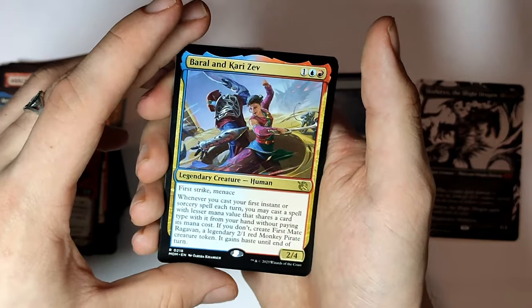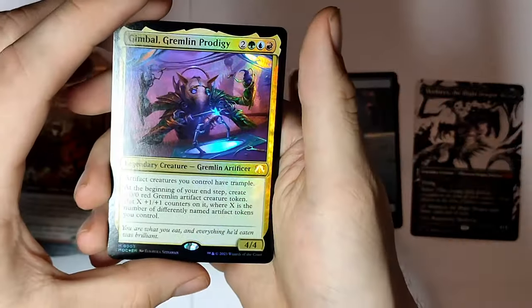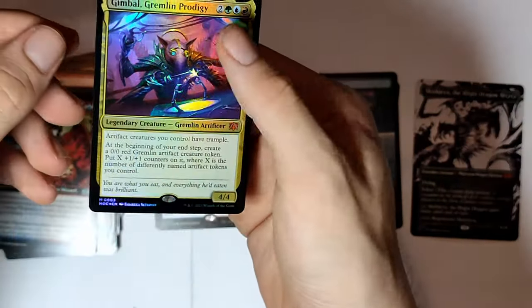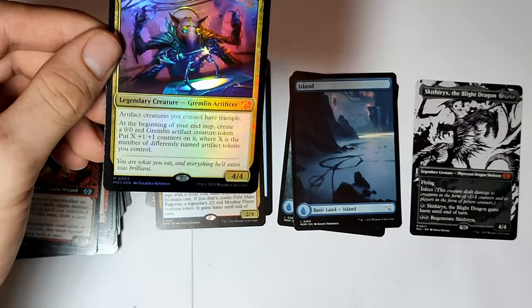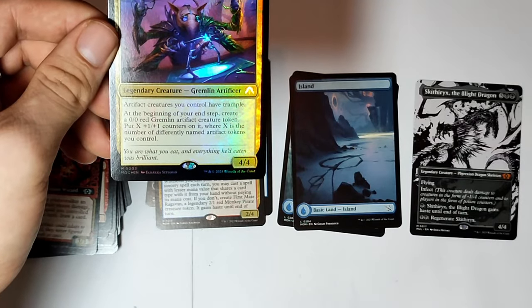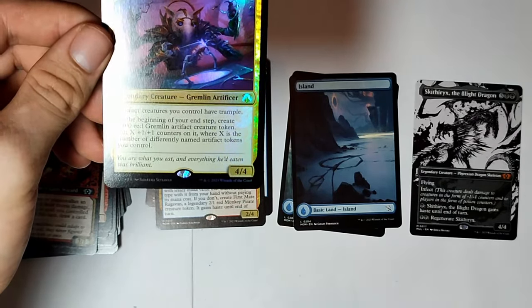Barrel and Karisev. Oh my god — this is a foil Mythic! Get out of here. Legendary Creature — Gimbal, Gremlin Prodigy, Artifact Creature. Creatures you control have Trample. At the beginning of your end step, create a 0/0 Red Gremlin Artifact Creature Token. Put X plus one plus one counters on it, where X is the number of differently named Artifact Token Creatures you control. Okay, that's awesome — a second Mythic!